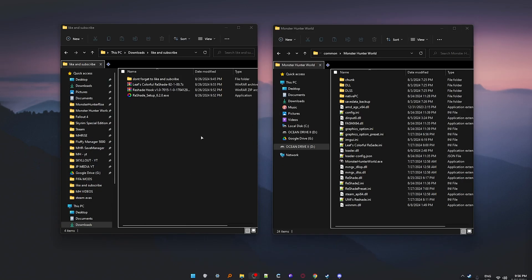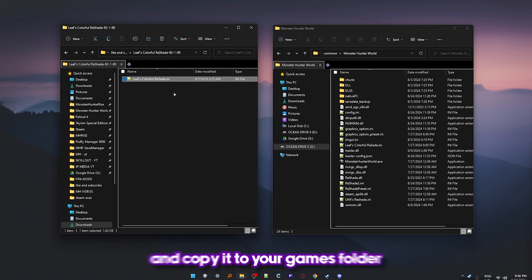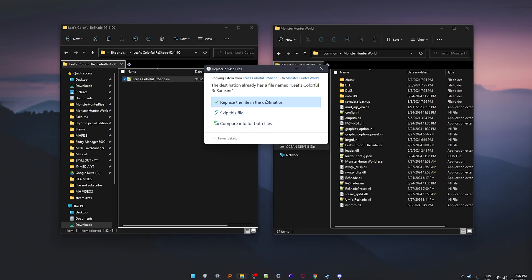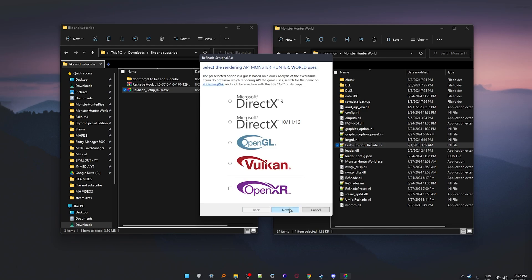Now it's time to install everything. First, extract the Reshade preset you want to use and copy it to your game's folder. Next, open the Reshade setup and select World. Then select DirectX 10, 11, and 12.